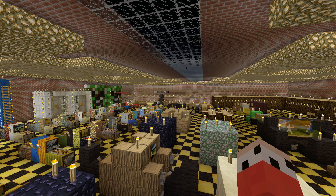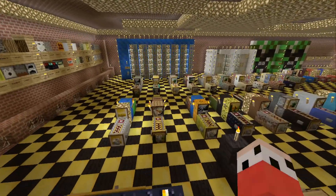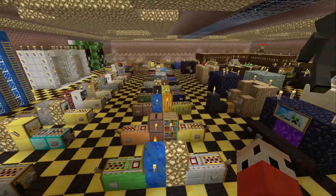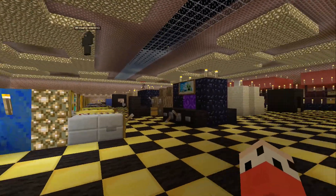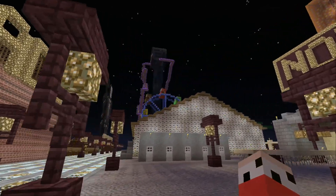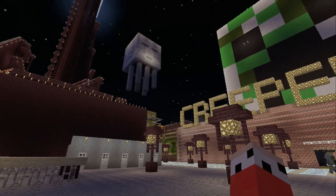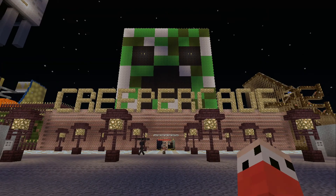I've never seen anybody in an amusement park make an arcade where you can actually turn in for prizes. Usually, if you see an arcade in an amusement park on Minecraft, it's stuff that doesn't work, there's no games, and it's boring. Everything in Notchland works and it's fun. There's only three things in it right now that don't work — a ferris wheel, a zipper, and a merry-go-round. Everything else works, it's connected to prizes, it's fun.